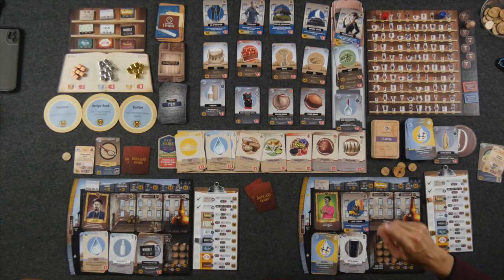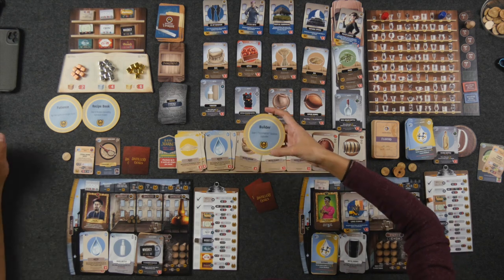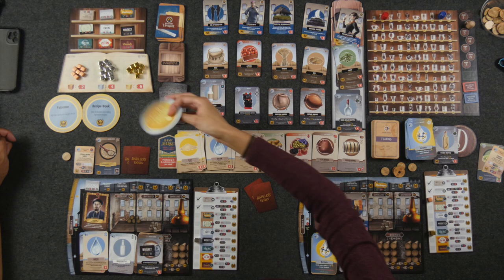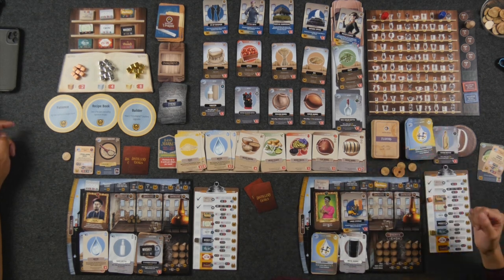Once everyone's aged their spirits, we go to end-of-round steps. First, check if anyone has met any of the spirit awards — various achievement conditions played with a different selection each game. For example, 'Builder' requires three equipment upgrades in your distillery; the first player to meet an award scores it, or ties split the points. Then, any player who did not sell this round has the option of holding a tasting event, spending up to four of their points to get that much money in return — useful for staying funded while aging spirits so you're not forced back to vodka and moonshine. Finally, pass the first player marker clockwise.